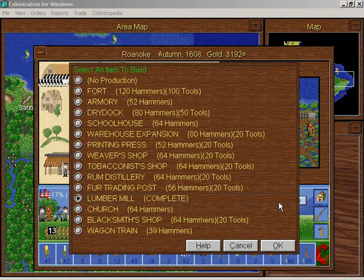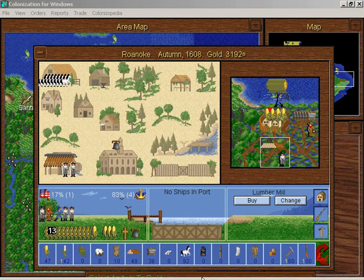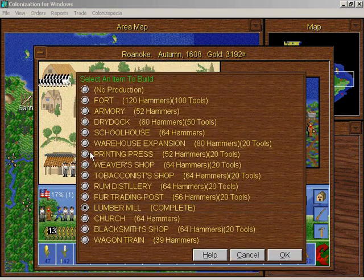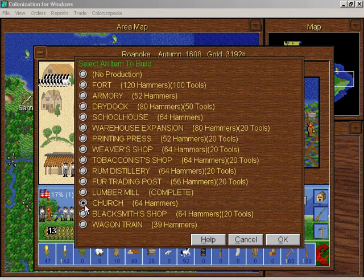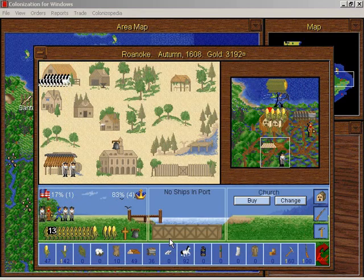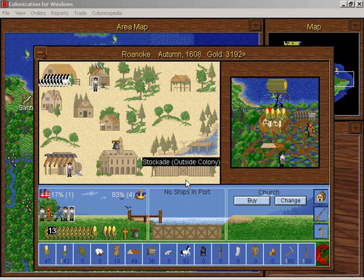Let's sail for the new world. Roanoke produced lumber mill — very good. How about a church? A church increases cross production, and cross production increases emigration. I'll start making tools in Roanoke.